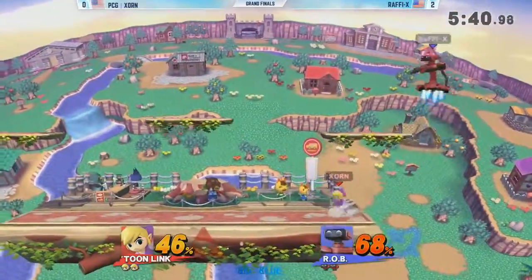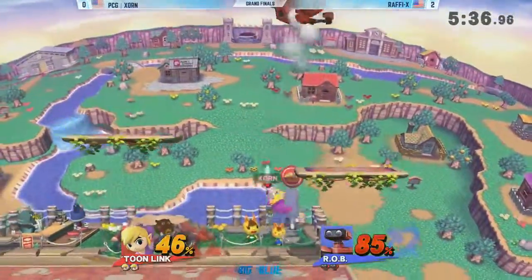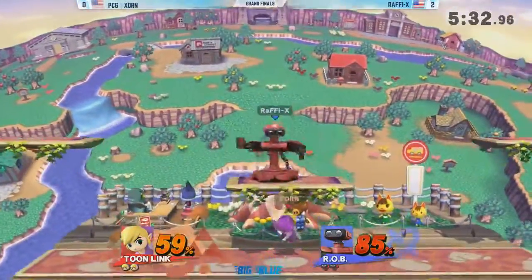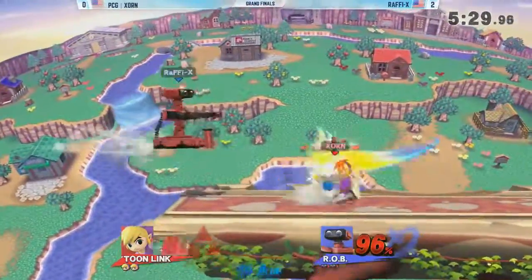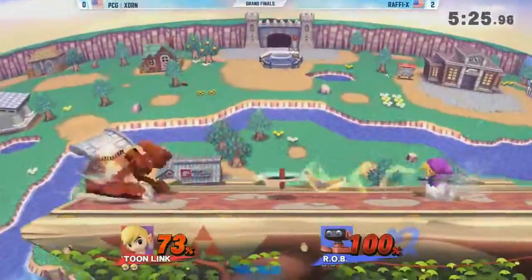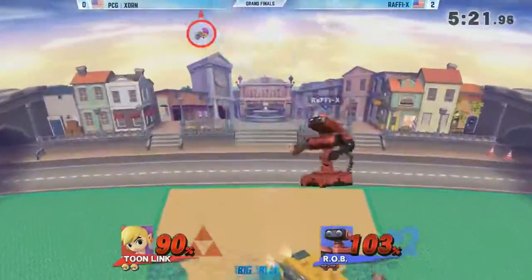These guys just beat each other up. What a slugfest right now — going back and forth. Very nice there. This is what I mean — Zorn gets in a nice little rhythm here. Don't get grabbed on that platform. Very nice. He picks Town and City, which is a good ROB map too. Sometimes it's good to just go with a stage that works for you.